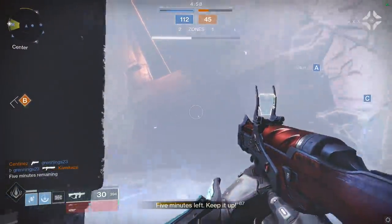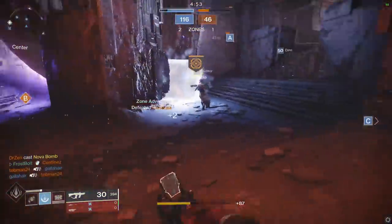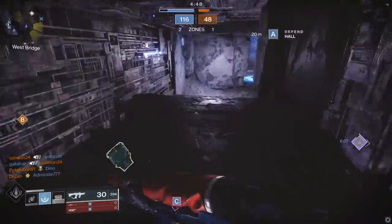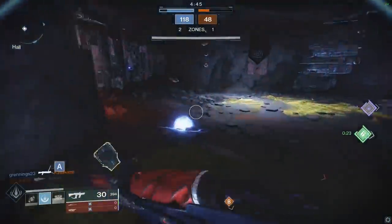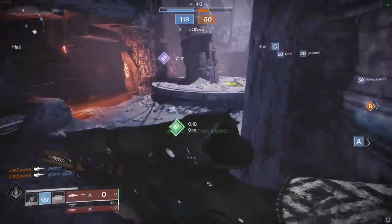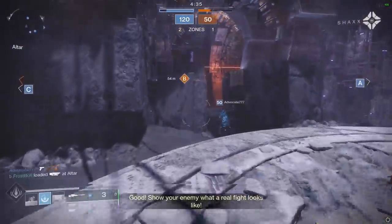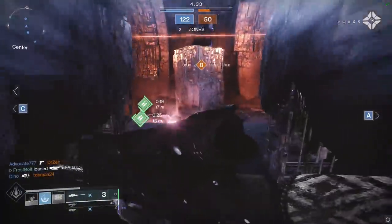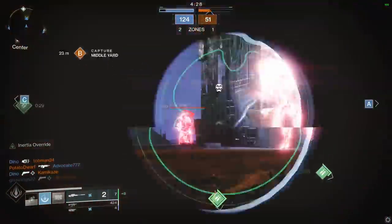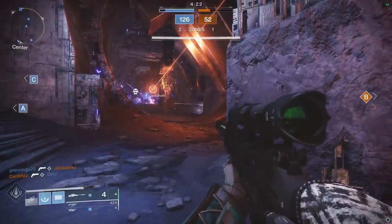Five minutes left — flashbang should hit multiple targets in the middle. Oh, that's an enemy Nova Bomb! Might be a super here too — I hear the Sunbreaker, yep, I hear the flames. He almost got me with that. Let's get the special ammo while we're here and might as well get the power ammo right here too. We're working towards a runout if we keep playing like this. He has an overshield but doesn't have me targeted, so that's a good thing.